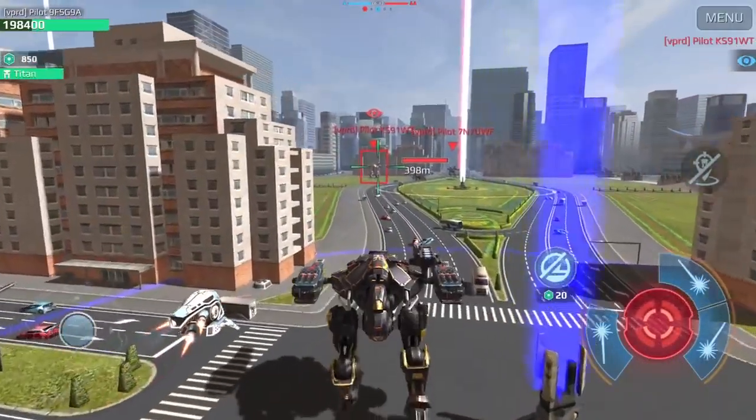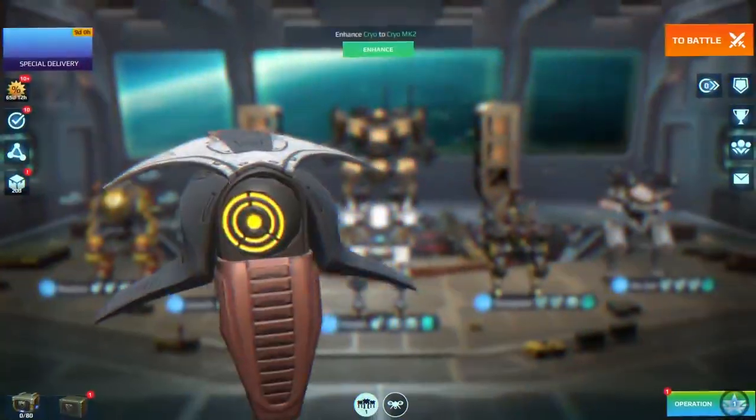Right here on the spawn panel, select any of the drones you've prepared. Juice it up with some power cells and go into combat.